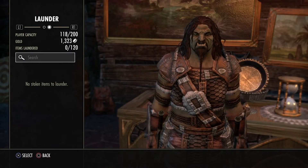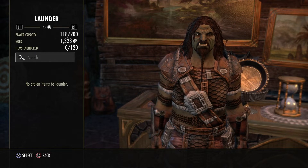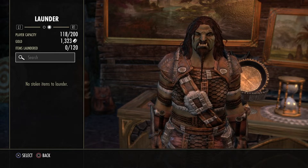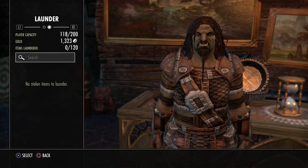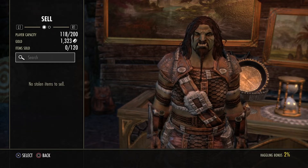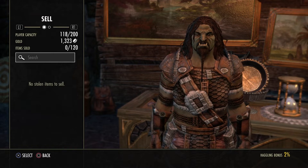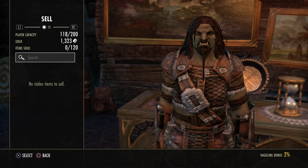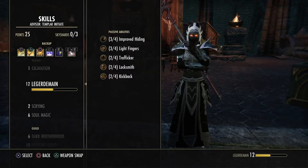On the PlayStation, you would press L1 and R1 to go back and forth between launder and sell. You would first need to launder it — you need to make it clean. And then you would go ahead and sell it, or if it's an item you wanted to keep or needed for something else, you would just keep it in your inventory.